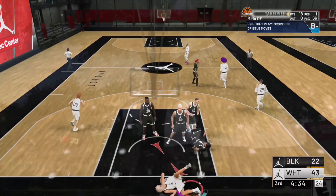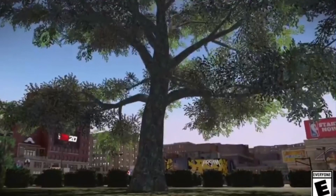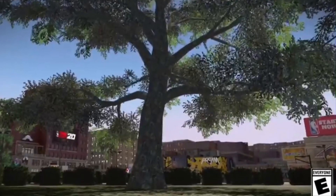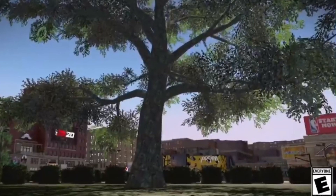For number one, we just have a normal screenshot that started off the whole trailer — it's just a picture of a tree. I don't know if the tree represents something, it may represent something that we don't know. But also if you look in the background, it looks like 2K19 with a whole different revamp. It looks pretty cool, not gonna lie.